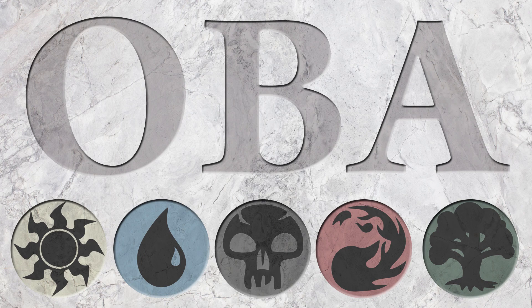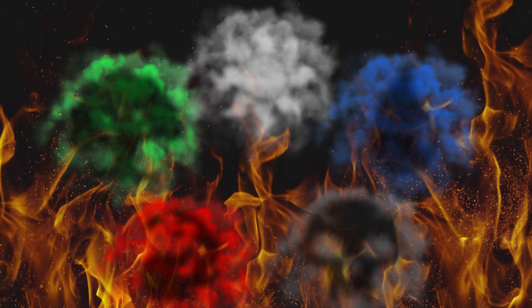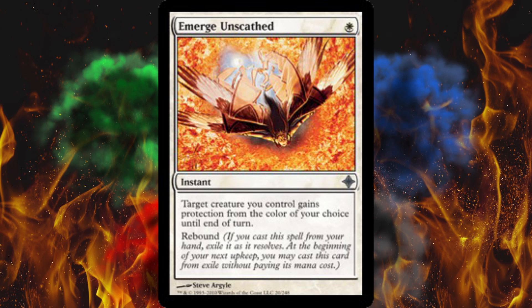Pardon if this is a repeat. Coming in as an uncommon from Rise of the Eldrazi is Emerge Unscathed — I absolutely love this card. For one white, as an instant, target creature you control gains protection from the color of your choice until end of turn, and then it has rebound.